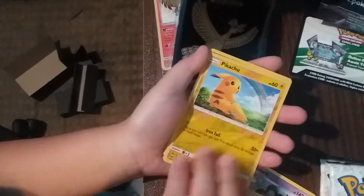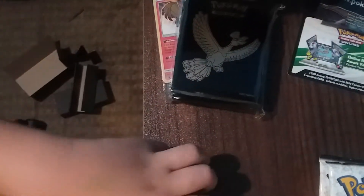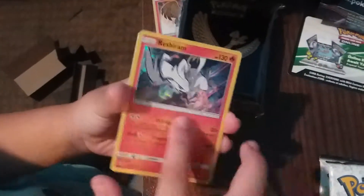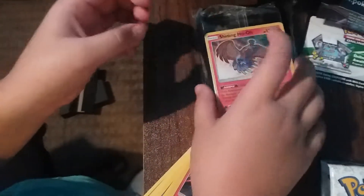Scraggy. Pikachu Reverse. And Reshiram — Hollow. So guys, if you haven't been opening these packs, you basically get a hollow in every single pack, or a GX, or a shiny card like this. I'll just open it off cam. I'll be opening this one.